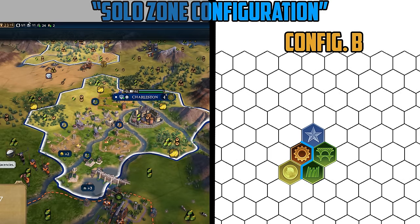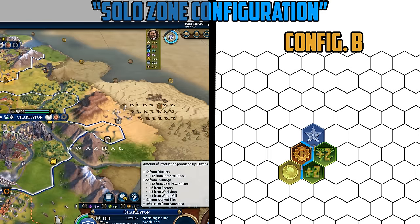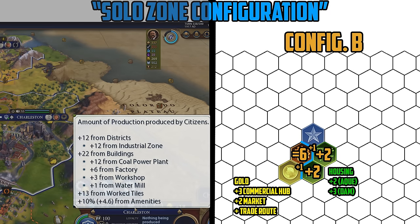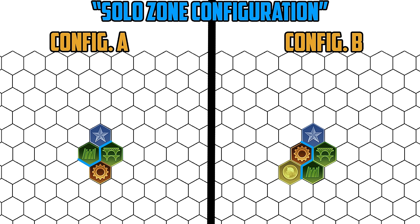In Configuration B, you place the industrial zone beside the city center and surround it with an aqueduct, dam, and commercial hub, providing you with a consistent plus six production adjacency as well as a ton of housing and gold. Configuration B is much more consistent in terms of production output, but it requires the river to be accommodating for district placement, which isn't always the case. You don't have to use a commercial hub, but gold is always useful, as are trade routes.